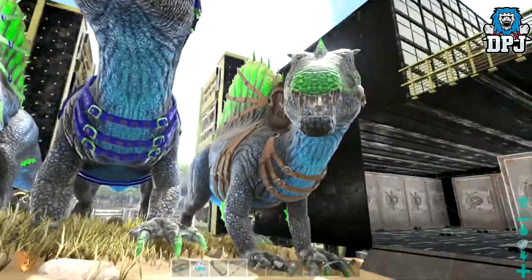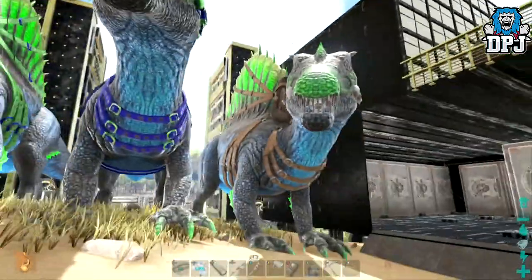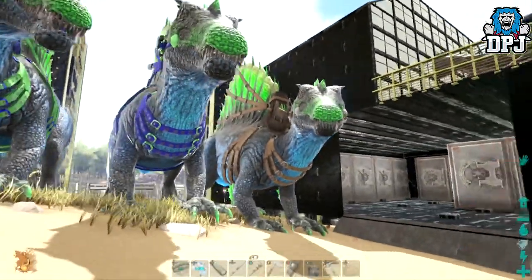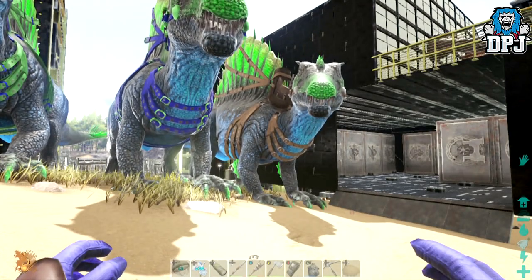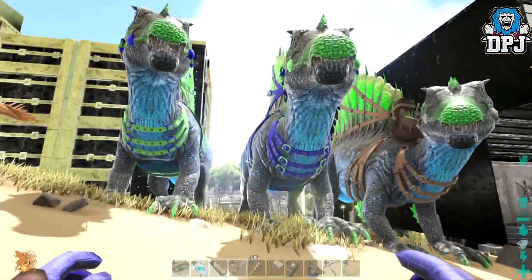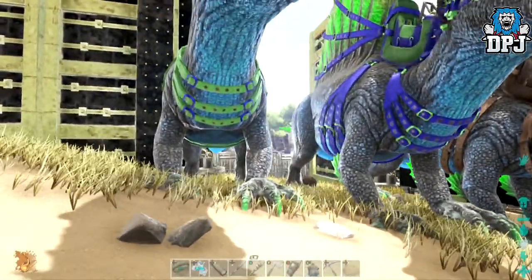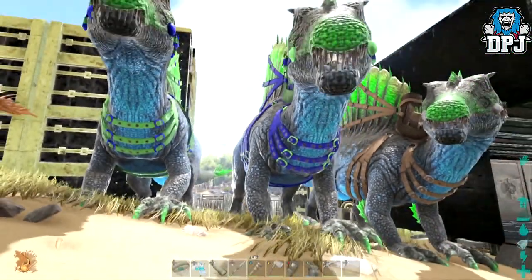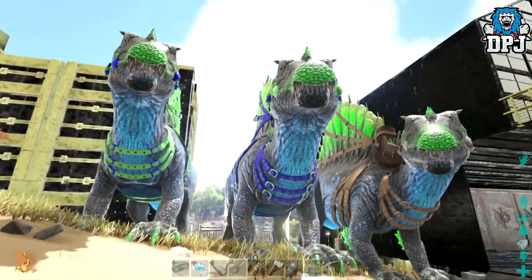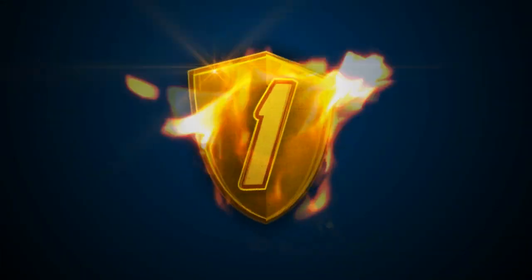The one on the end without the saddle is the new spawn, so we've got mommy, daddy, and baby — baby needs his saddle colored though. Absolutely incredible, I love these things. One just came out of the breeding pen now — I'm going to hatch another one, try and get another female. You know how it goes: breeding, hatching eggs, trading, getting that good stuff. Number two on my list: these amazing green, blue, and black Spinos.